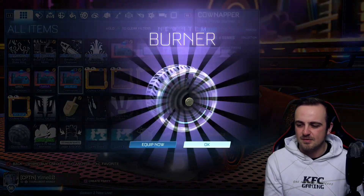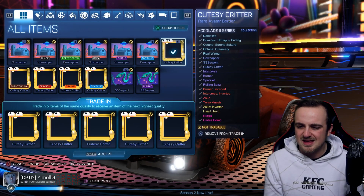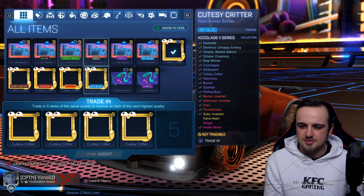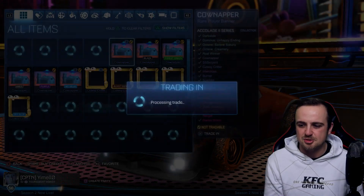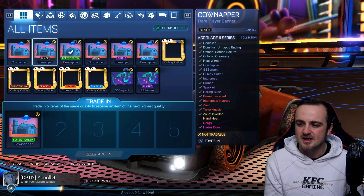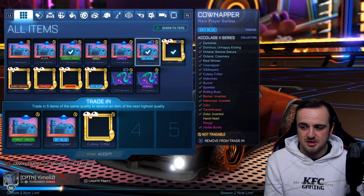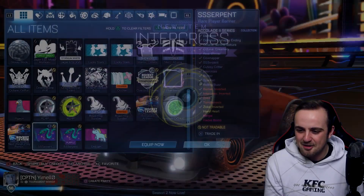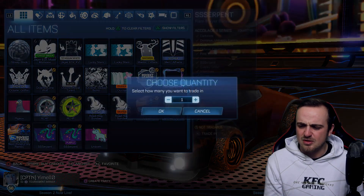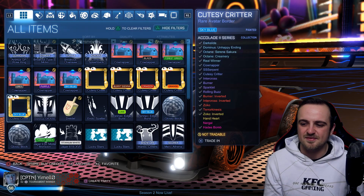Let's go with five more Serpents. If we do need another trade-up we can always make another one out of these. We'll just see what kind of very rares we're dealing with and if we get really close to a certain item we will do a trade-up. A bunch of Rolling Buzzes — let's get these imports rolling in. We're almost there. A couple of Sparklets, Zoco wheels — let's go with this. We do have a Paragon one. Intercross and Burner Inverted — nice.